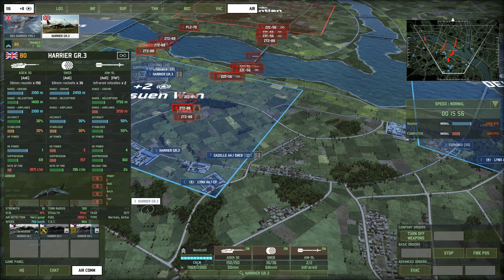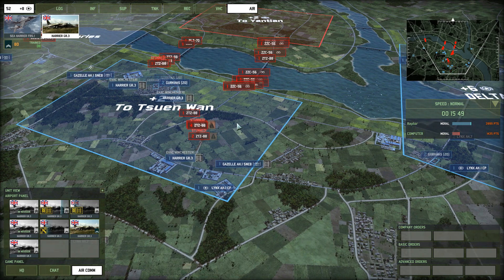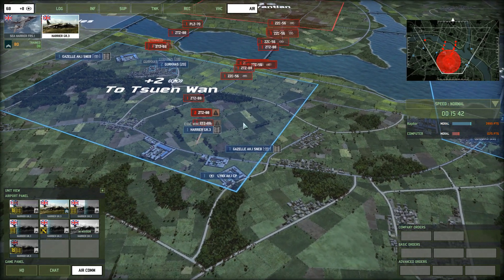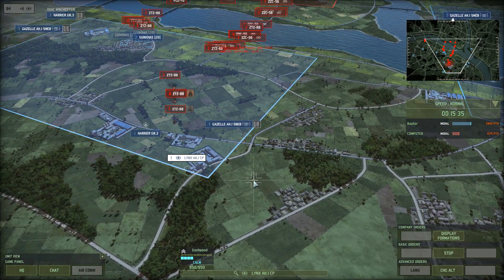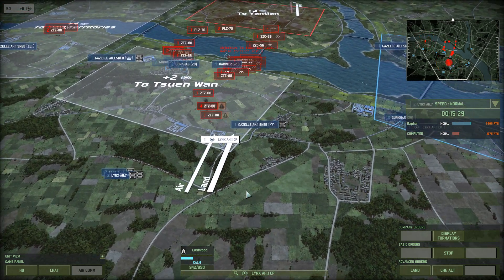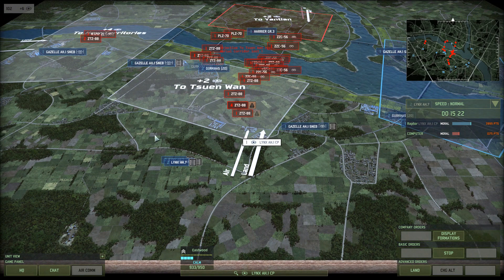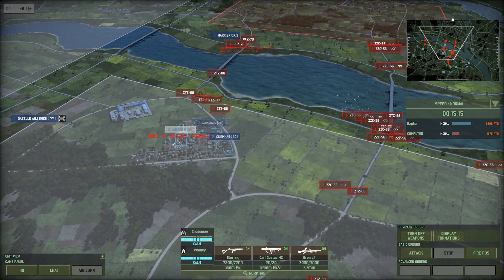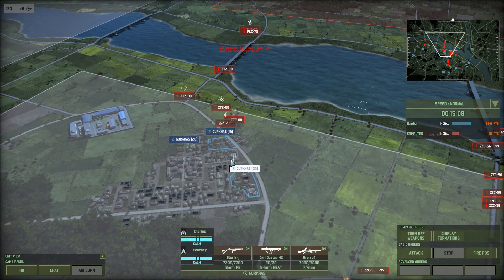The ZTZs are getting close. The Harrier GR3 can't hang out forever. Look at all of that armor. How did the computer magically know where my command was? It couldn't see it — how did it know to come over here? Interesting. We'll be able to see them now with the Snebs. They're getting pretty close — time for us to go. Suddenly, look at that — they broke off their attack. Hilarious. We'll sneak around the other way. Gurkhas are going to be ready to strike. These Type 88s are worth a lot of points — 60 points each — nothing to scoff at.